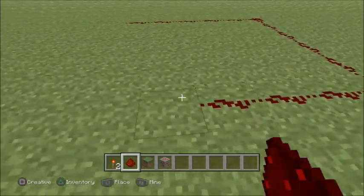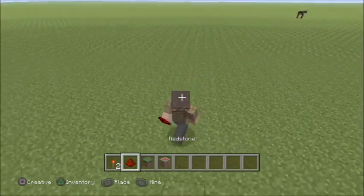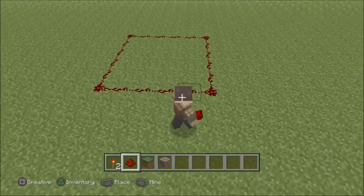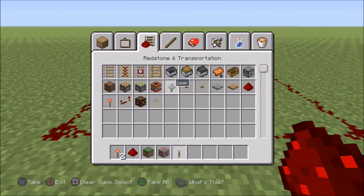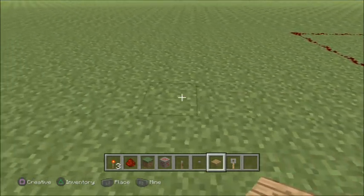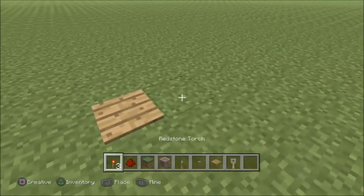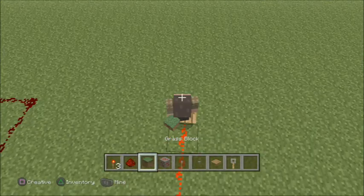You can do the most amazing things. I saw this guy build a calculator in this game with redstone. I've also seen people make guns and all sorts of stuff out of redstone. To make redstone work you'll need a lever, a button, a pressure plate, a redstone torch, or a tripwire hook — any of those five things will work. There's also a rail cart detector but it's a little more complicated so I didn't go over it.